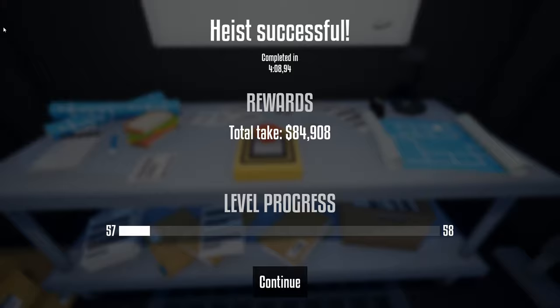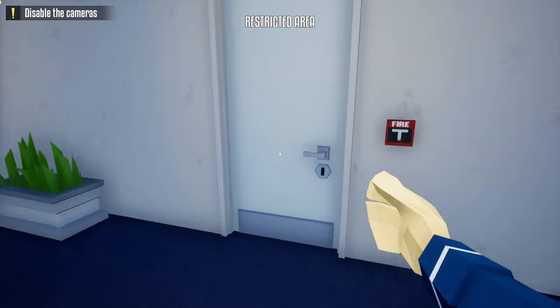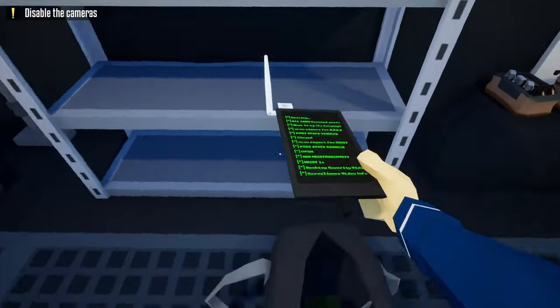Now for the method of using C4 and the hacking device, it's a little bit different, but I'll show you that now. Do all the first steps that you saw in the first part, but once you go back to the van, all you're going to need is two C4 and the hacking device.